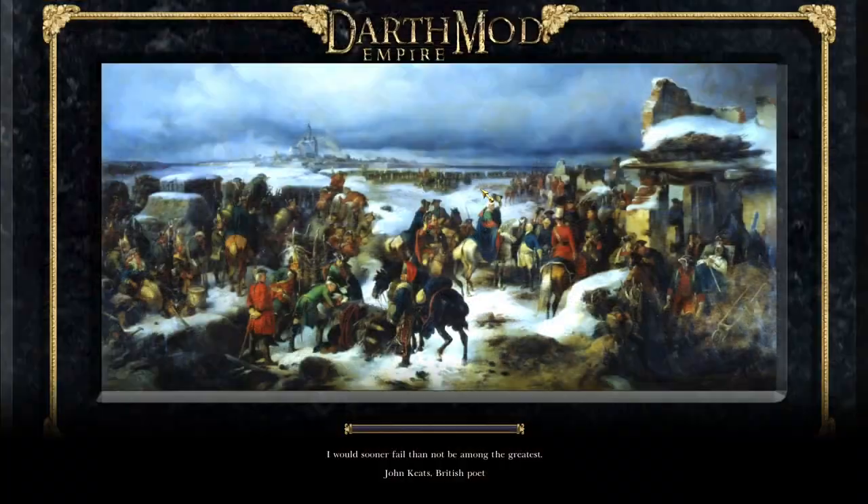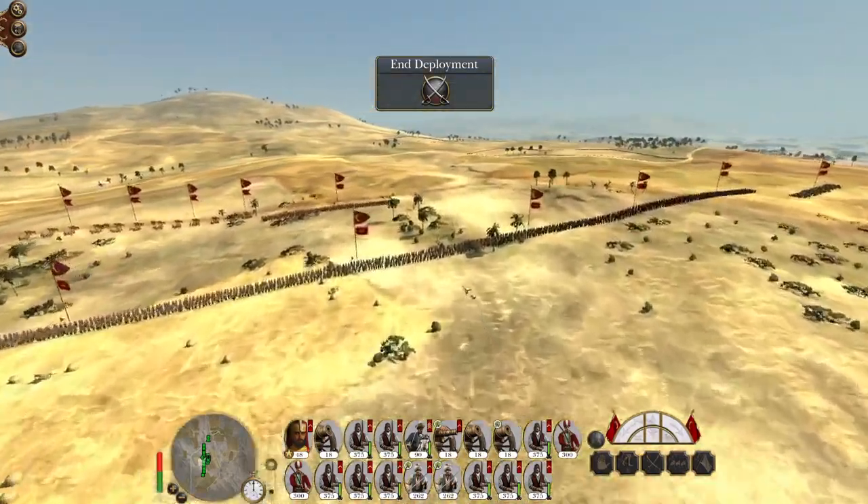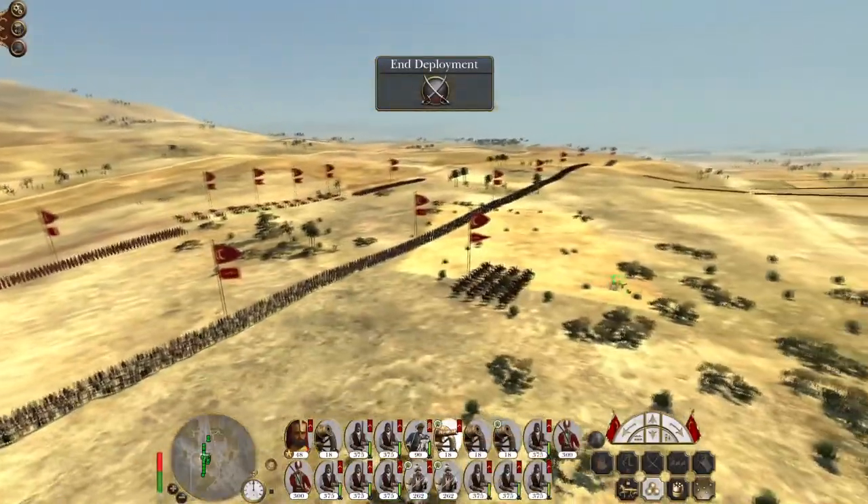Let's engage this first army to our front. The AI is going to be scrambling to deal with the troops we've landed on the coast, but that does mean we want to keep pressure at the front to prevent them from being able to withdraw armies away to help deal with the threat.